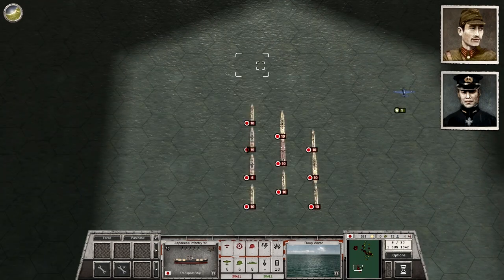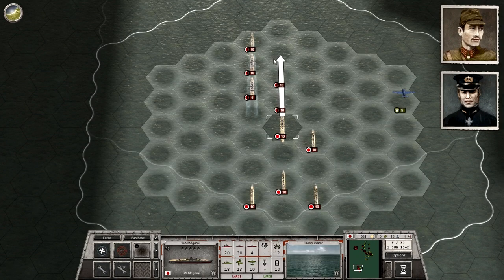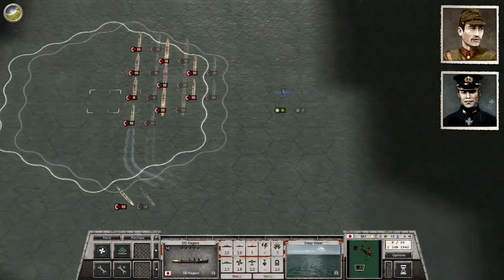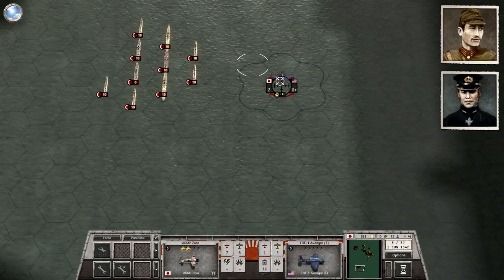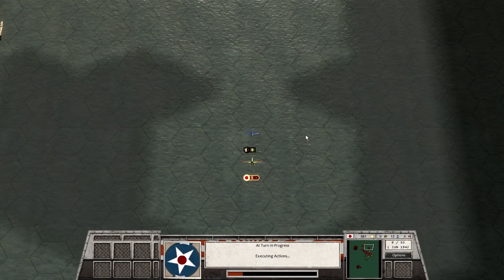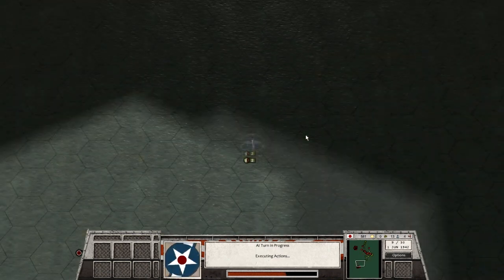One avenue where the Japanese had a big technological advantage was the Long Lance Torpedo — a superb weapon launched from Japanese submarines or surface vessels, with very long range, very fast, very reliable, and a massive warhead far superior to anything the Americans had. It was a big factor in the Japanese winning several early surface engagements during the Guadalcanal campaign, most notably the Battle of Savo Island.